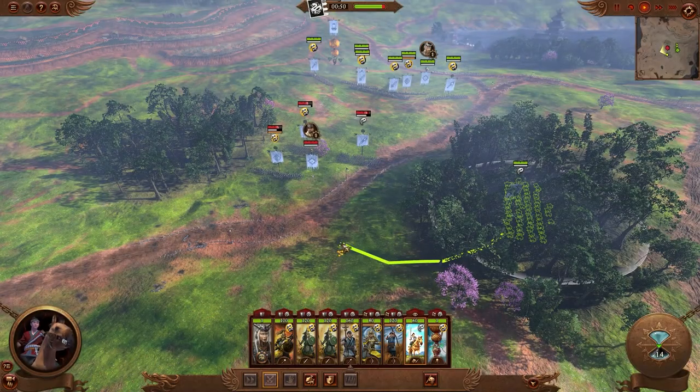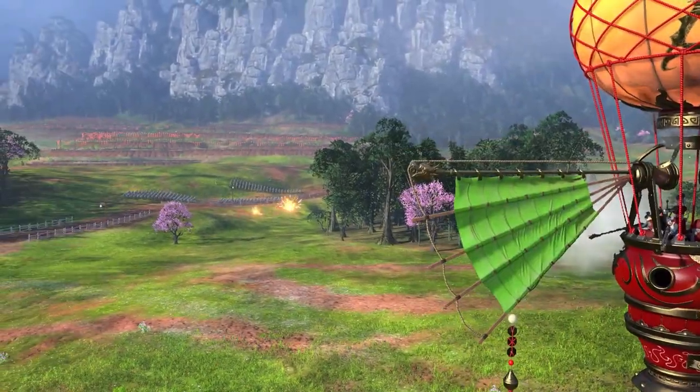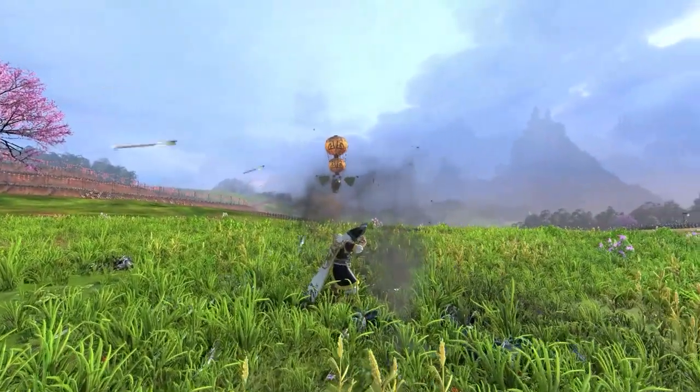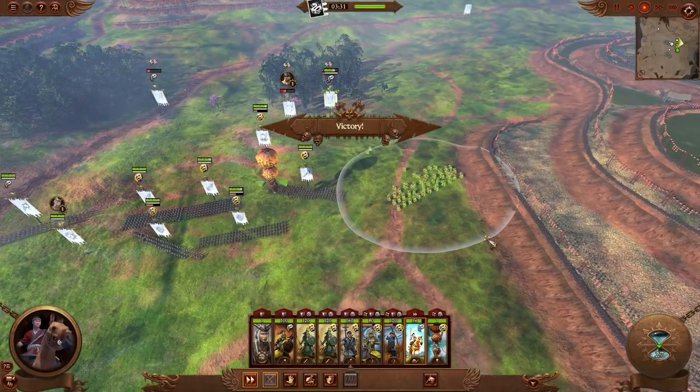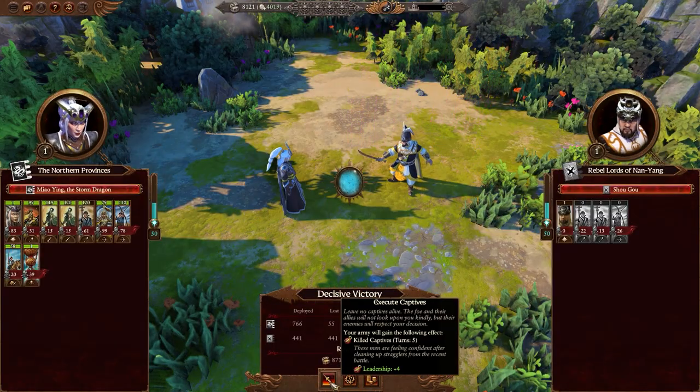Some quick flanking puts us at an immediate advantage and sandwiches the Rebels between our cavalry and the bulk of our forces. Thanks to our Skyjunk and superior ranged capabilities, the Rebels are easily dispatched and subsequently executed.